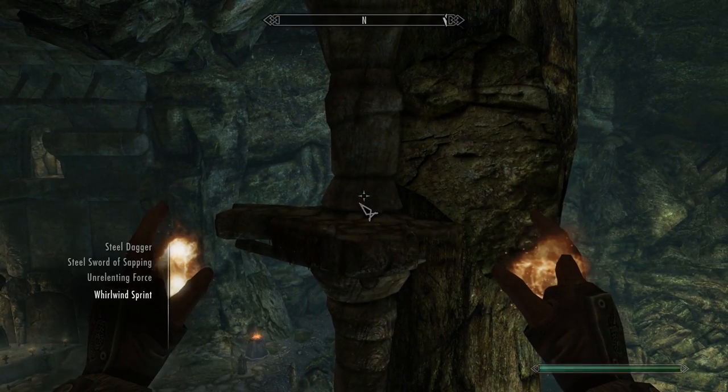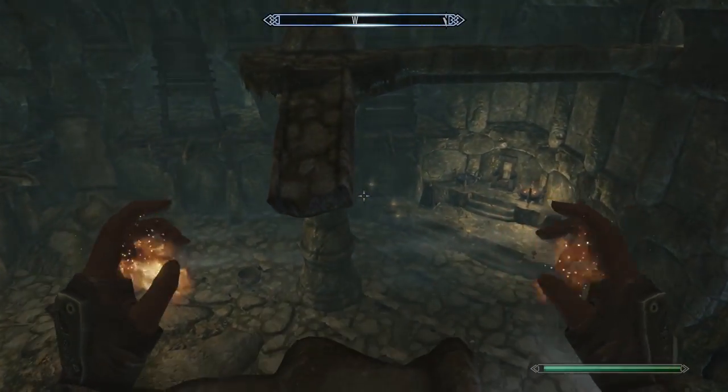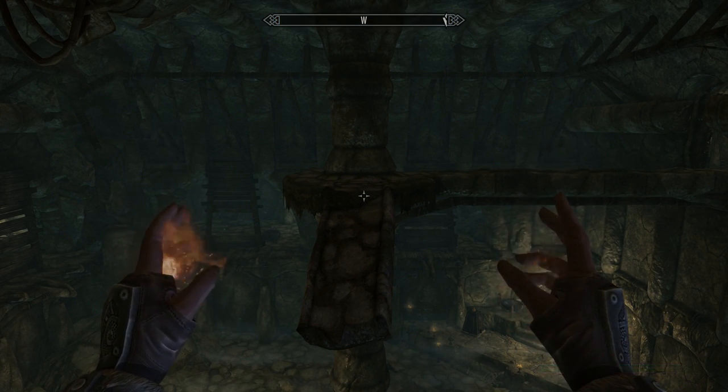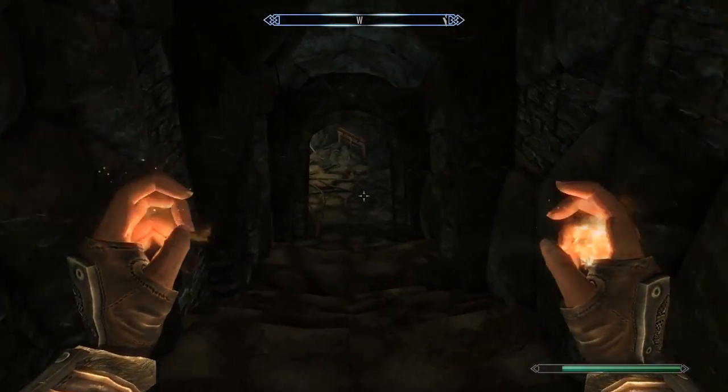Now make sure you select the Shout Whirlwind Sprint. Shout across this way, then wait for it to cool down just a little bit. Then once it does, shout and jump one more time — or just really shout, you don't really have to jump.